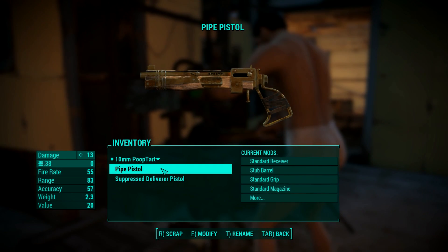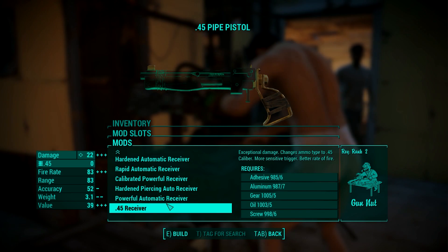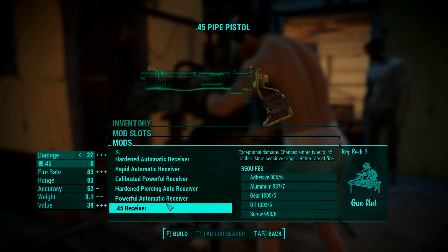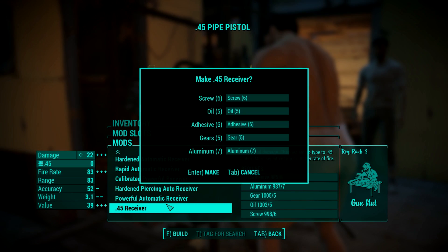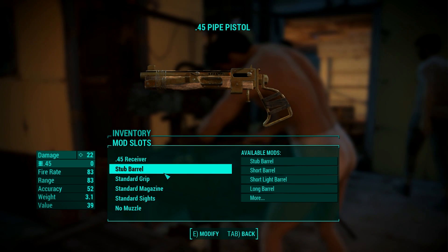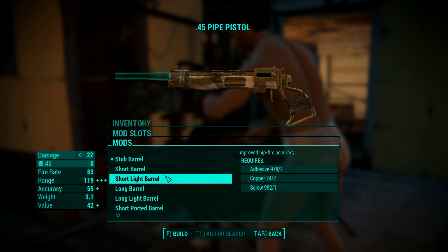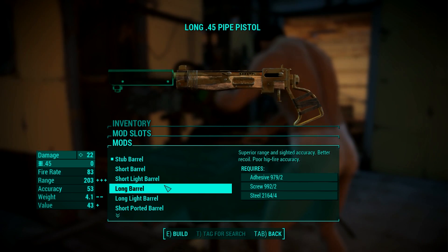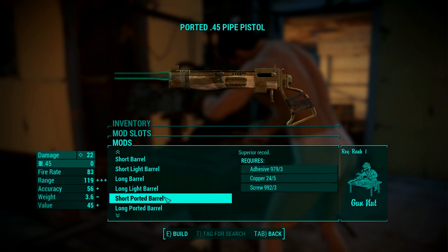Next available pistol is the Pipe Pistol, quite popular among rebels. When it comes to receivers, they are all the same as the Poop Tart, except for the .45 receiver which changes the caliber from .38 to .44mm — I decided to take it. Next up is the barrel. The Pipe Pistol has more barrels than the Poop Tart, and half of them are very long, essentially making it the longest possible range pistol available. I went with the short-ported barrel, which improves recoil and range a little bit.